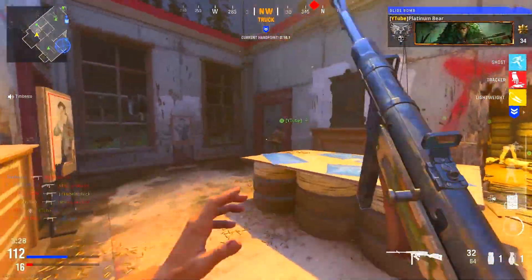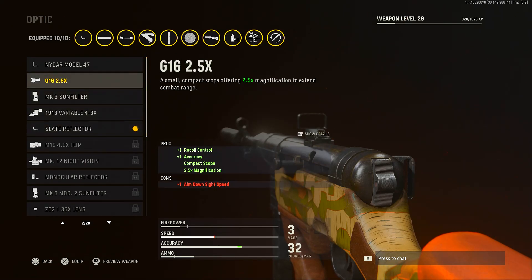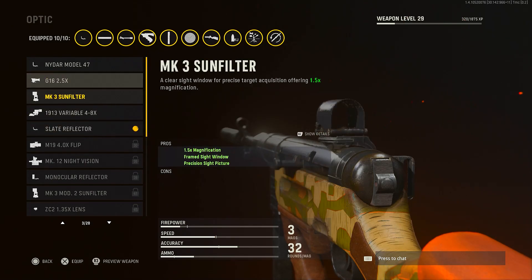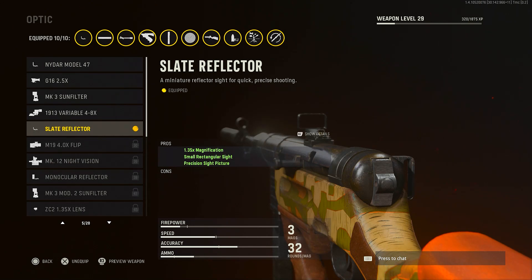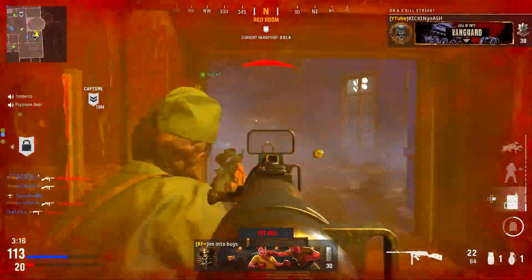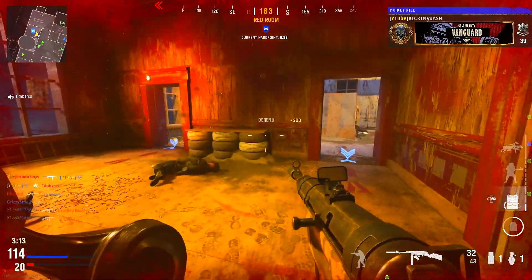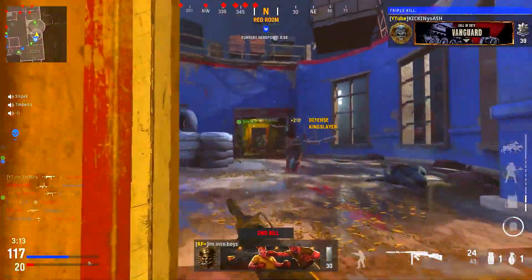For the optic, you can choose what you want, but I went with the Slate Reflector. Either the Slate Reflector or the G16 2.5x are both good options. I'm using the Slate Reflector because I'm using this mostly for close and mid range — it's a small optic, doesn't zoom in too much, and doesn't take up too much of your screen. It's solid.